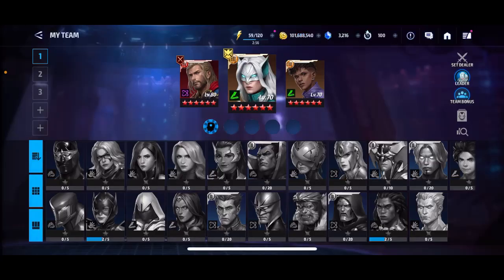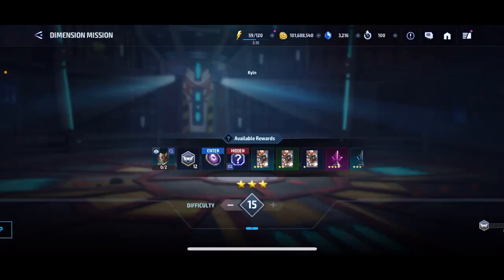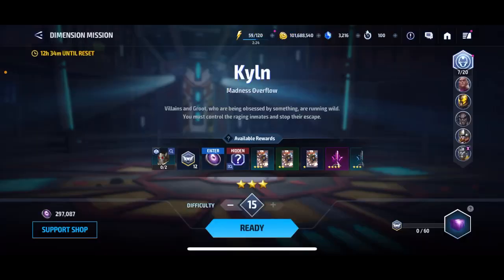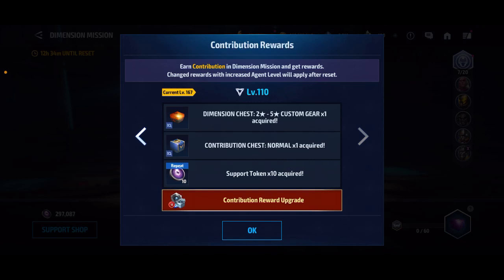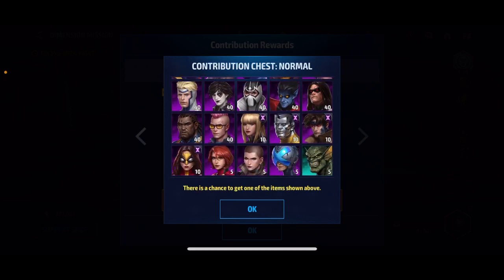I do not have him currently. I'll be choosing one of these ways to unlock him so that in a couple of months I'll be able to get him to level 80. It really depends on which path you take and how long you're willing to wait. As you can see here, it says he can be acquired as a contribution reward in Dimension Mission. When you clear on level 15 and you clear 10 times, you get a total of 120 contribution points. You get the contribution rewards — the first one is gold, then tokens, and so forth. The very last one before it starts repeating support tokens is a contribution chest. When you open it, you get a random biometric — either 40, 10, or 5 — of one of these characters. That is the only way you can get Professor X for free.